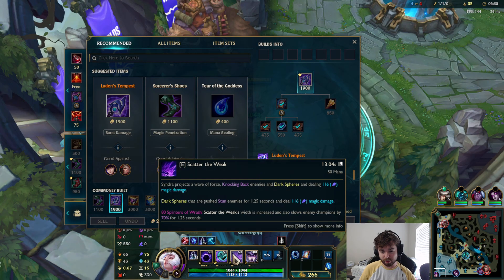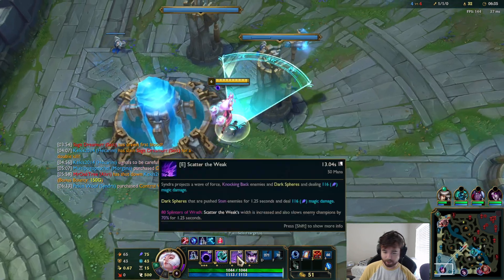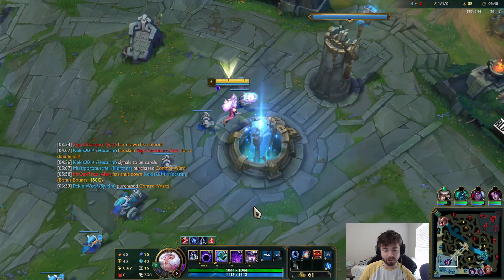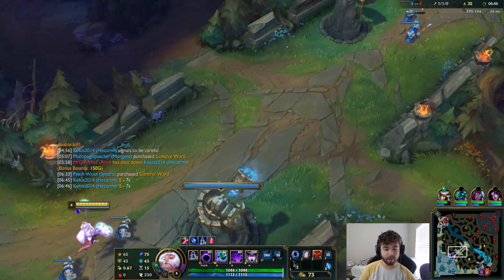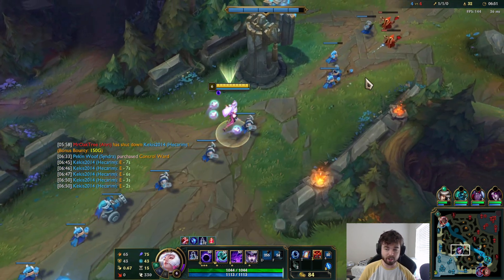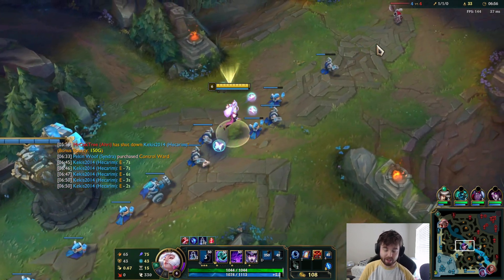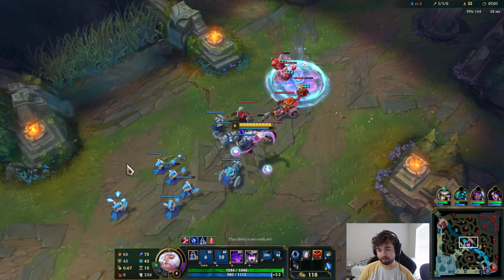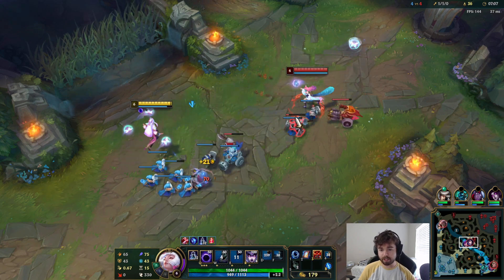Going over all of her splinter-buffed abilities: her E becomes massive — the E width will be massive and it slows people. When you stun someone, they will be slowed afterwards — that didn't exist before. And then her ultimate, which is you pick up the orbs and throw them, no longer gives bonus range. Now, if you get 100 splinters, it executes people below 15% max HP. So it's an execute — it doesn't scale with AP or anything.